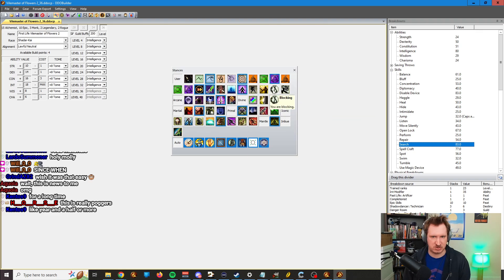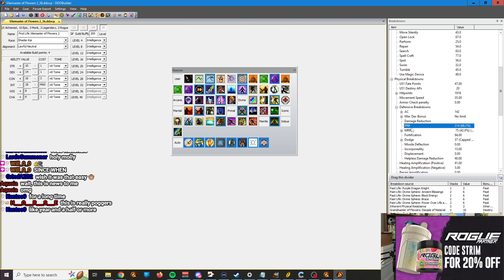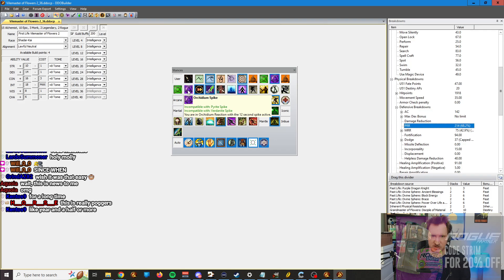You can go through all the stances — so I can be like, oh, I'm in Orchidium, which is my purple stance on Alchemist. So therefore I have 214 PRR. But if I'm spiking, I have 284. So I can see the difference.